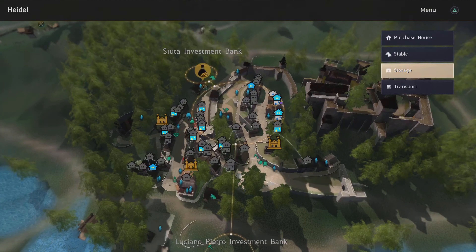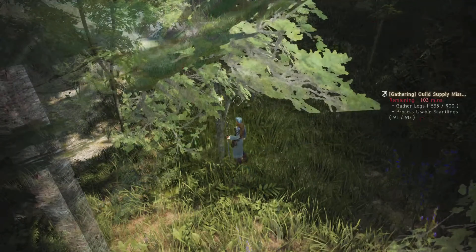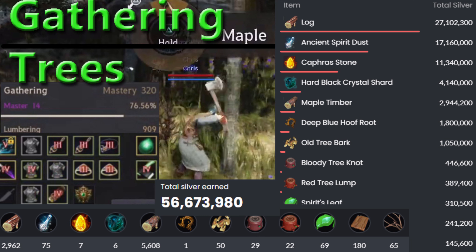We're just looking at like 50 to 60 mil here around 900 gathering mastery. The income isn't for raw silver here. Sheep, wolves, and pilgrims with the cooking utensils — those are your main gathering silver spots. We'll get to those in a little bit.